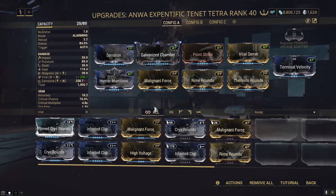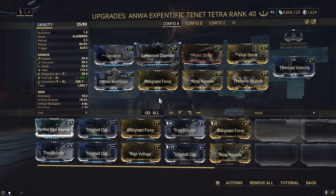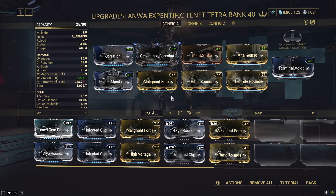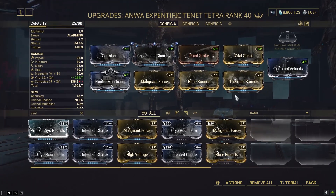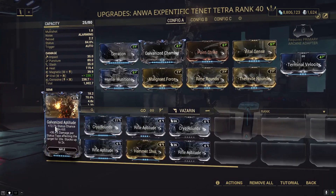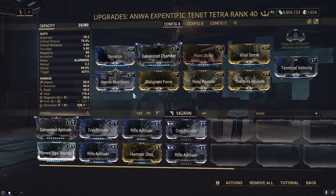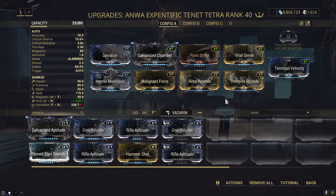I just switched back to Viral. One thing I want to say is that choosing your element is always up to you, but maybe choosing heat for your Sister element might be a good thing if you're planning to play with Viral+Heat or Corrosive+Heat. You pretty much eliminate the need for a Heat mod and could put something else there — maybe Galvanized Aptitude, Hammer Shot, or even a Ribbon, which would also be amazing for this weapon.